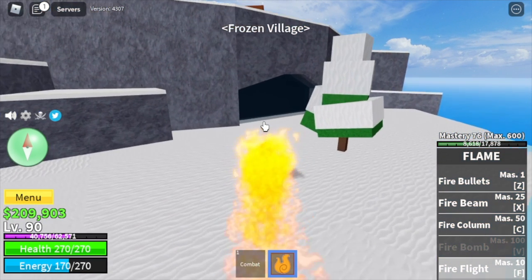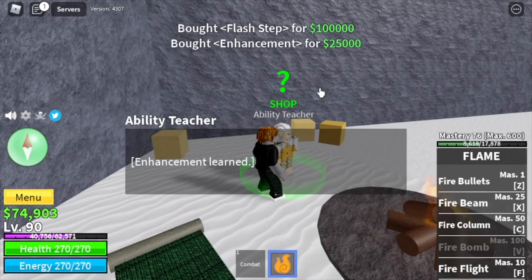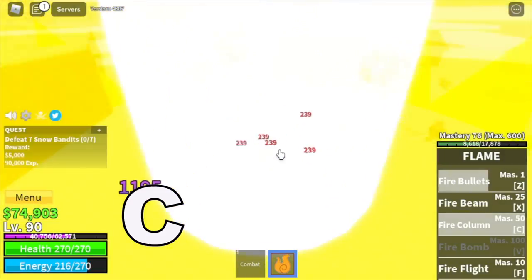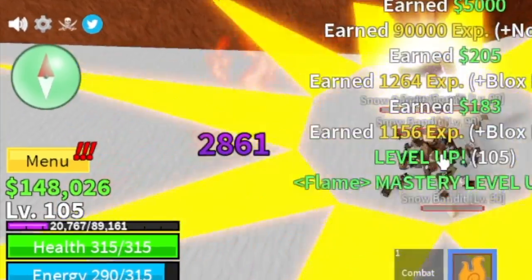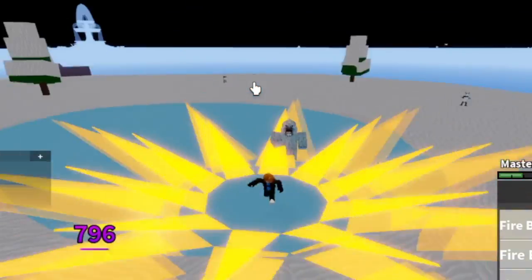Next up, the Frozen Village. Go straight to the cave, and don't forget to buy Sky Jump, Flash Step, and Enhancement. Go straight to the Snow Bandits — just one Z and C skill, and one more Z skill is enough to defeat them. You can also use your X skill. Target level is 105, because at that level you can start defeating the Yeti. We're gonna server hop here until you reach level 120.